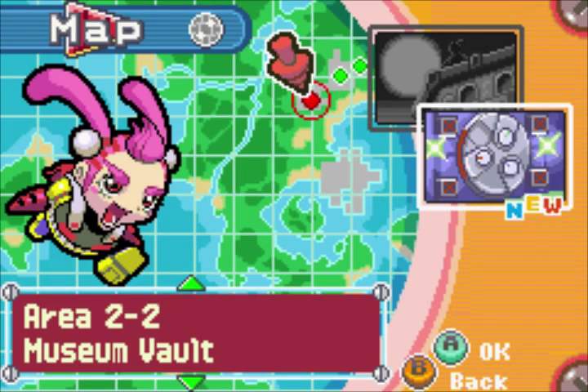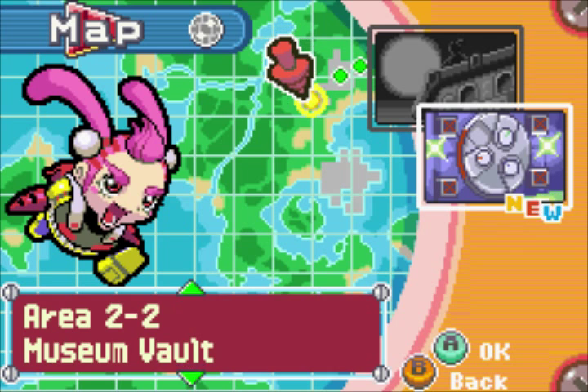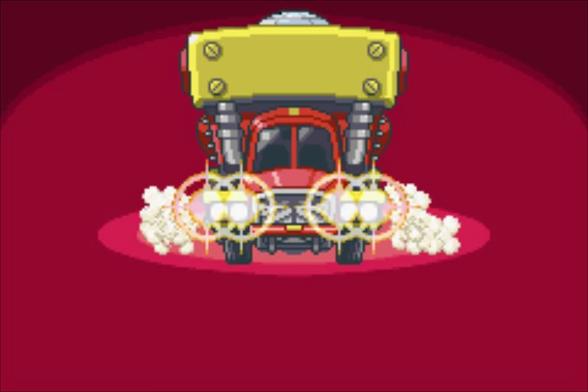Hey everyone and welcome back to Jeweldozer, where previously we completed the first act of the second level, Art Museum. Today we will be heading to Museum Vault, so let's proceed here and see if the red diamond is actually in this giant safe that we found in the Art Museum.